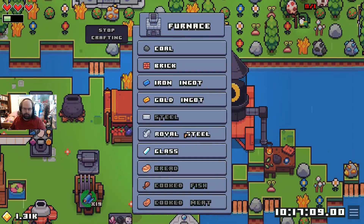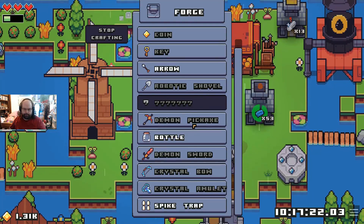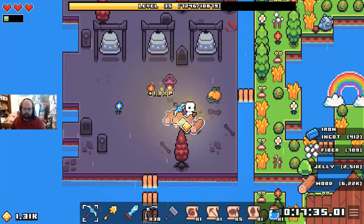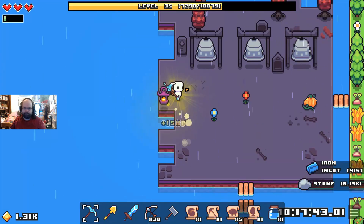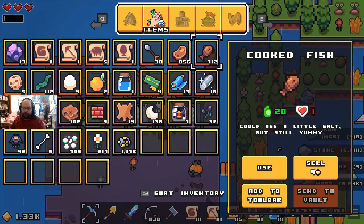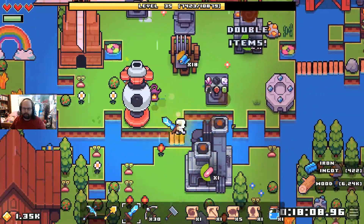Royal steel, go. Iron ingots, go. Oh wow, I got no thread so right now I got a problem, because I have no thread. And for some reason in this game you need thread to make bottles. I don't get why. I'm not the creator of the game so I don't know. I don't need demons in my life - I have plenty of my own.